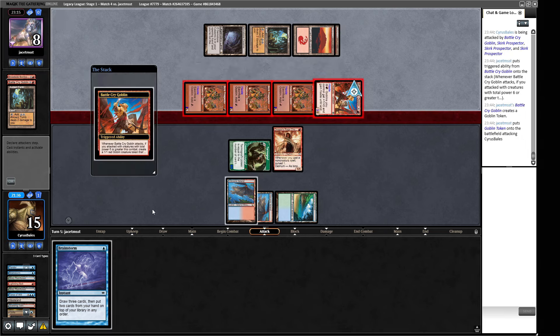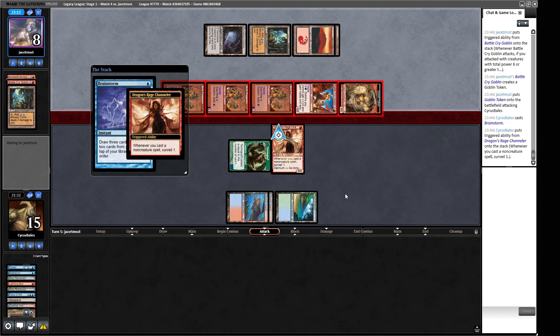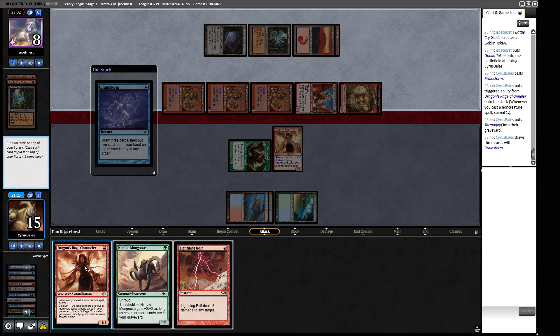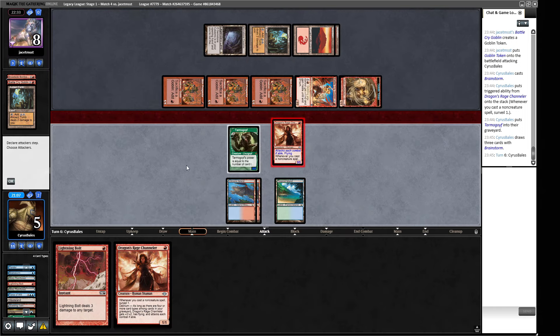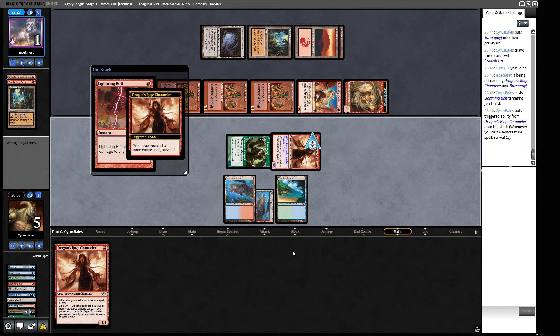They're just buying time, so let's Brainstorm now and see if we can turn this into a three-three. If we find a Lightning Bolt or Tar Fire we win. We get a Lightning Bolt — put the Mongoose on top, then another card. That's two, four, six, seven, eight, nine, ten — we take that and then just kill them on the crack back, they have no card in hand. Lightning Bolt to the face — lethal!